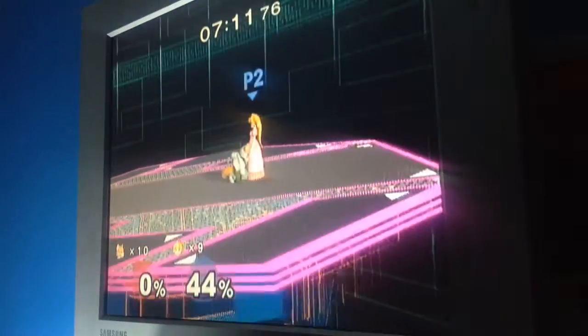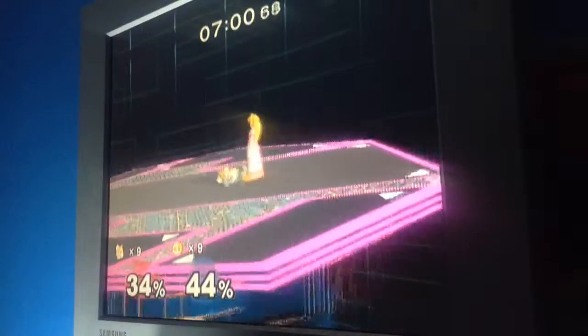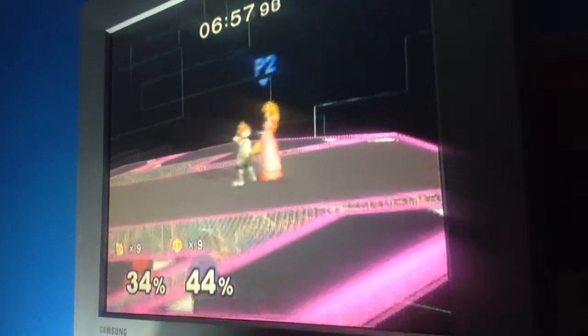Now onto the segment where crouch canceling works against you — the double-edged sword part. Some moves, like the Fox multi-jab, can work against crouch canceling. One of the most notorious cases is the Peach Down Smash in the Peach vs. Fox matchup. Normally, Peach's Down Smash does around 30% on most characters including Fox. However, if Fox is trying to crouch cancel, he will instead take 64% — an additional 30% more than usual — and it can kill him at 60%. Instead of only 34% if he was doing no DI, that's a 30% difference.